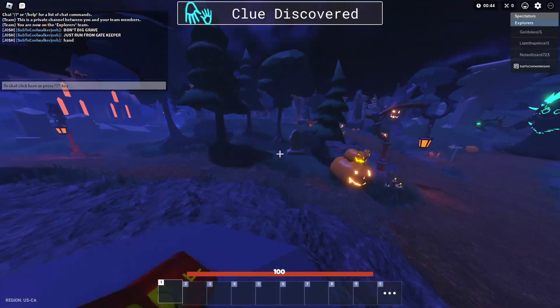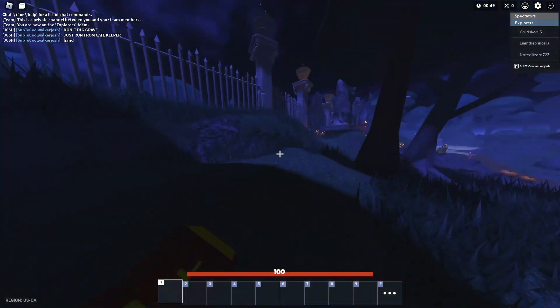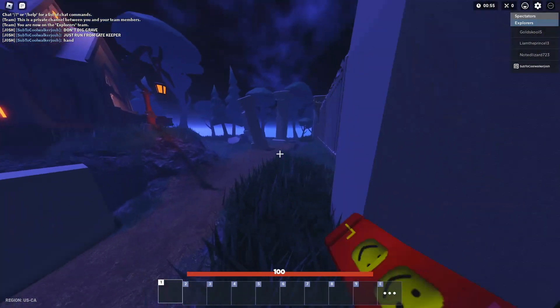First, always remember the clue placements. Around the map, you will find clues so you can dig the correct grave. The clues will most likely be in the same areas, so you want to always check the three spots.